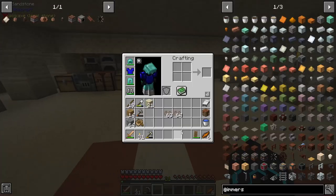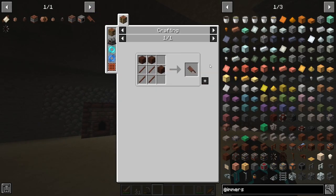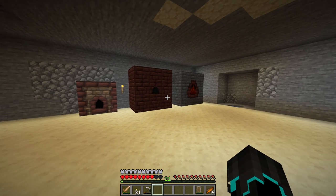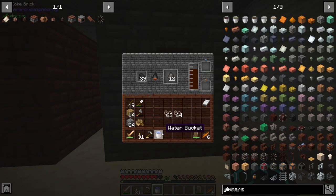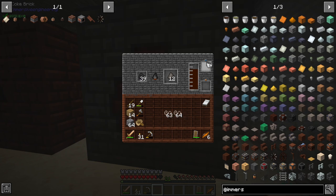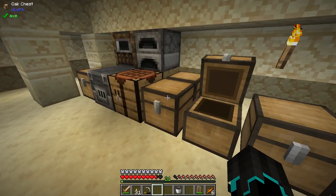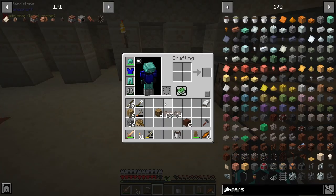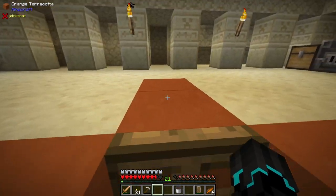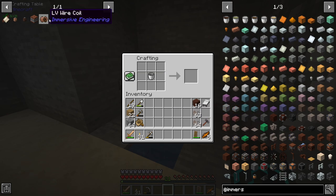This is why we made the furnaces in the last episode — what we need to make is the windmill blade, which requires treated wood. The way we get treated wood is with creosote oil. I'm going to slap a crafting table down and take the creosote oil. I do need some more wood though — looks like I've got to go chop some more trees. The way we make treated wood is we put the creosote oil in and then the wood, and we get treated wood planks.